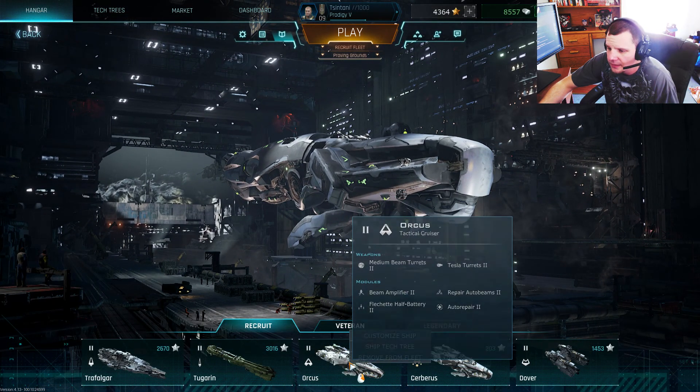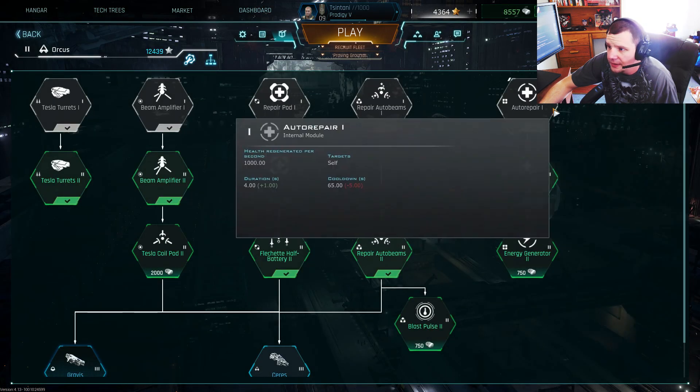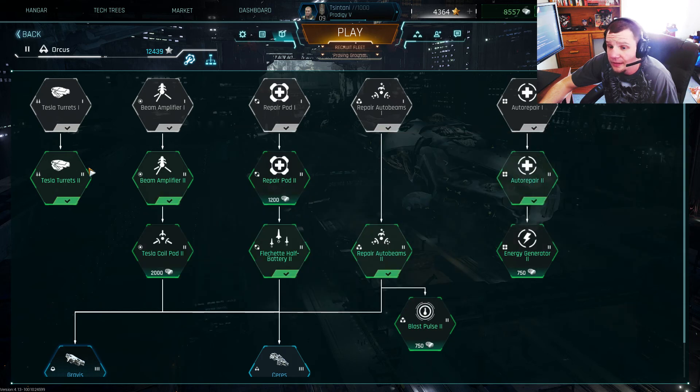We'll look at Tier 2 real fast. You keep all the Level 1 stuff you had in Tier 1, and then you get the Level 2 of everything.